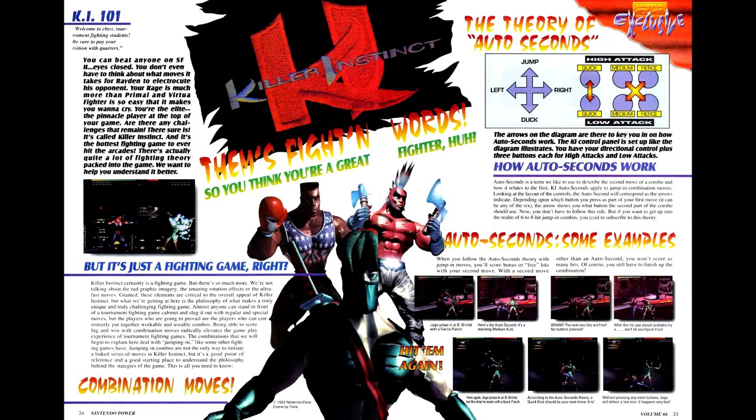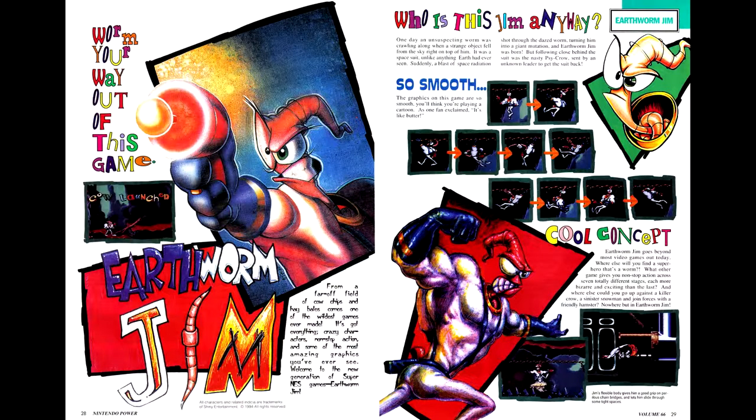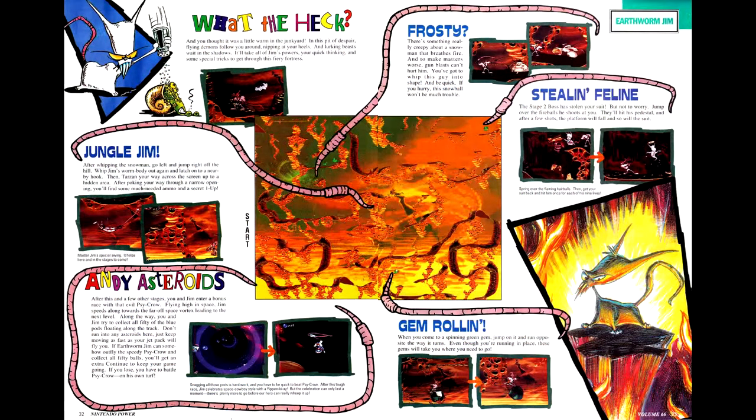Nintendo Power has continued coverage of the arcade version of Killer Instinct, with a rundown of the combo mechanics for the arcade version and a particular focus on how combos are structured. Next up is the first of a two-part strategy guide for Earthworm Jim. The guide has maps for the first four stages, with additional maps of levels 5 through 7 promised next month.